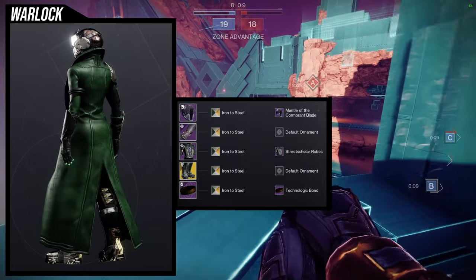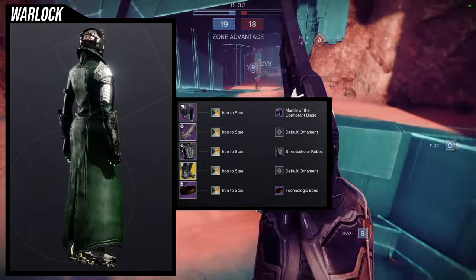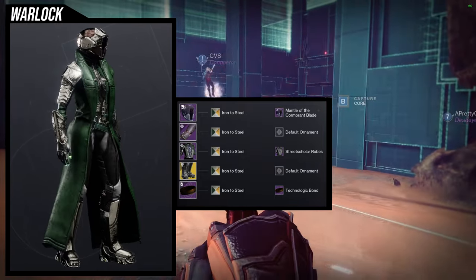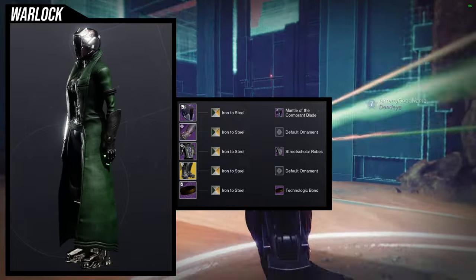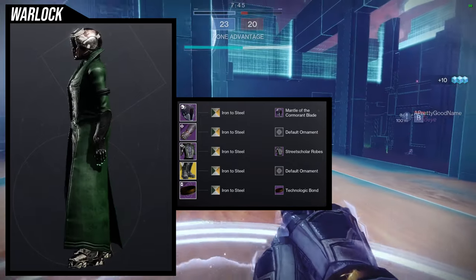If there are some things I would switch out, it would probably be the arms — as much as I like them, they look slightly out of place, and the fingertips glowing doesn't really help, but I also think that adds to the whole look. I honestly think this looks really cool and I'd definitely use this on a Geomag build for the default look. But personally I much prefer the ornament, so let's just get into it.